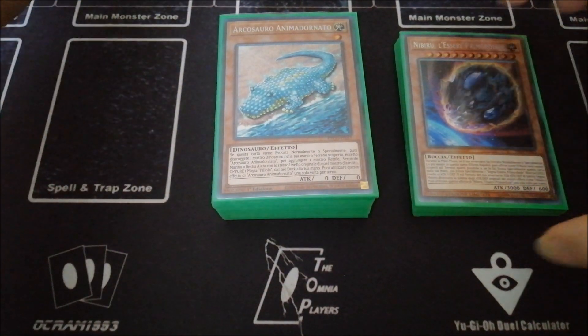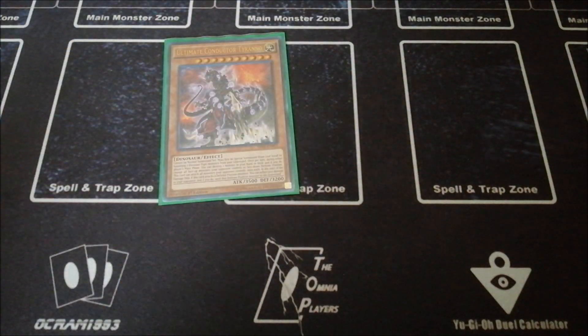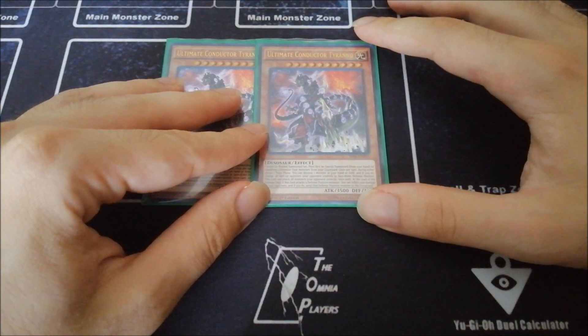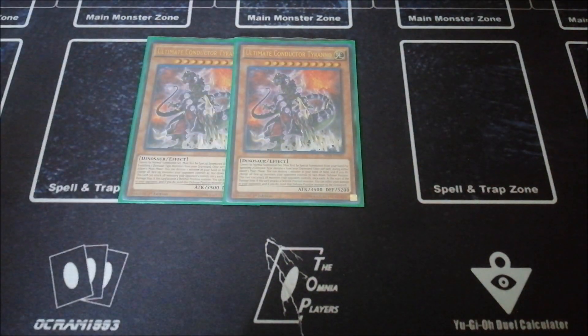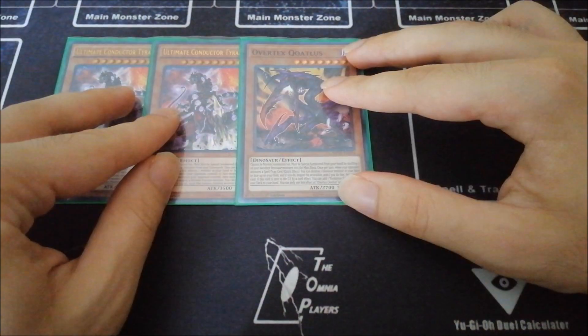So let's get started from the main deck. This deck is absolutely amazing, so let's start from the big boys. We've got two copies of Ultimate Conductor Tyranno — this card is a two-of in my opinion, it's pretty staple. I don't think you have to play more. Then the one Overtax Coatlus; this card is amazing.